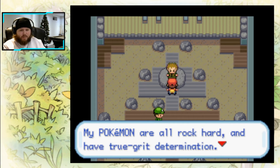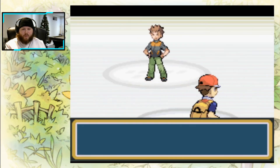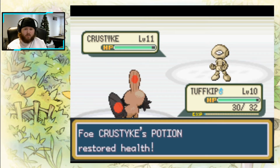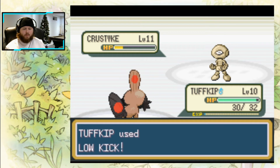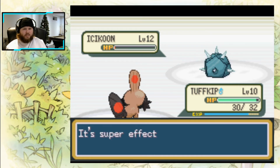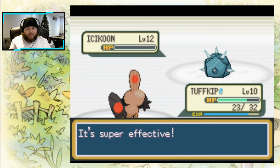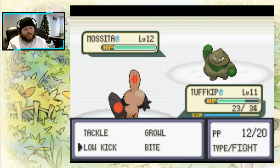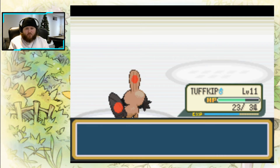We're facing Brock, the rock gym leader. There's no way he's going to have his Geodudonics because of how this ROM hack works — that's something you see in your nightmares. Low kick hits pretty hard — I feel like it's a great move for the rock gym. We take out his first Pokemon. His second is also ice rock with tough skin — not bad. Tough Kip's kind of clutching up right now. His third Pokemon is cute — first one terrifying, second one maybe a little less terrifying, but this one's a cute guy. We just one-shot him with low kick.